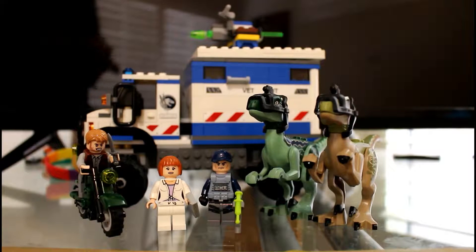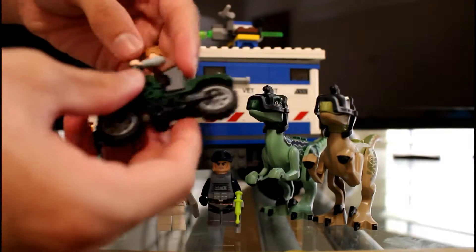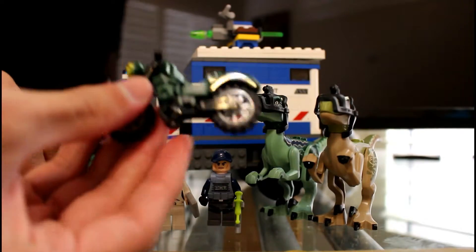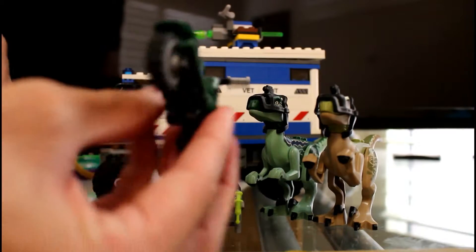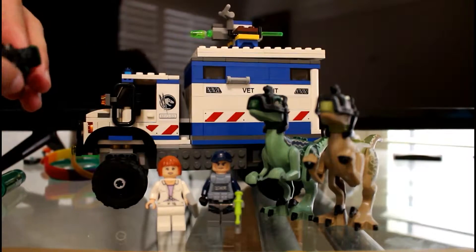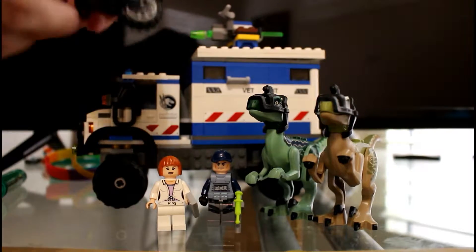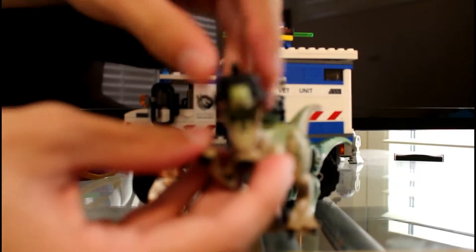Here's our set in its entirety. First off you get a motorcycle — it's an all-green color. And then the two Raptors, which you've already seen in the close-ups.